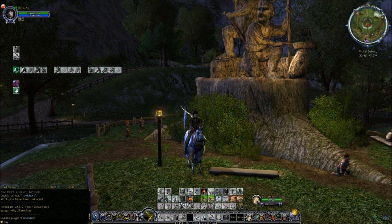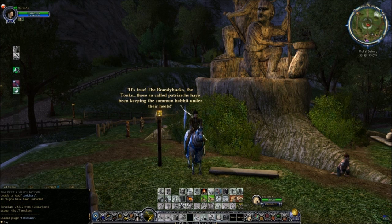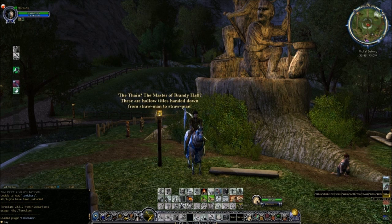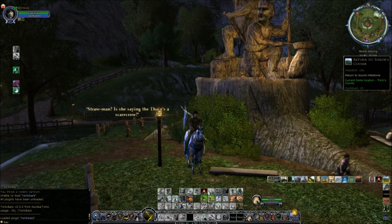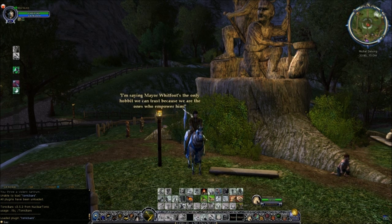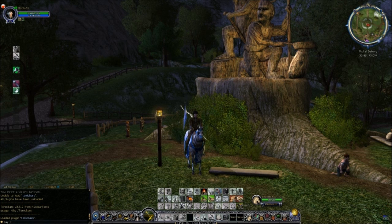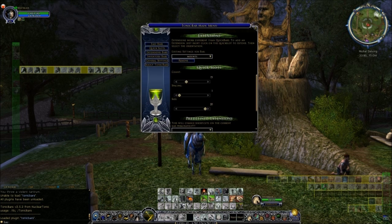Now when you hover over that icon it will bring up the extensions bar with everything that you've just set up on it. So now I've shown you how to set up basic quick slot bars and also make extension bars - you can start to see how I created my own Tonic Bar down here. You can set yours up to have whatever skills and inventory items you like, and you can have more than one bar - you can have hundreds probably, I've not tried it.